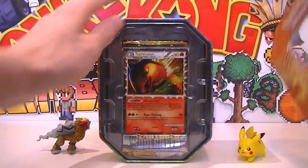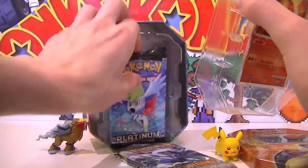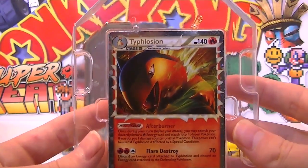There we go — four packs confirmed. And there's the Typhlosion Prime card right there, that's so cool. Love the way he's just jumping out there.